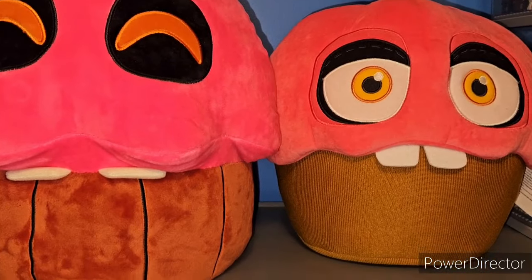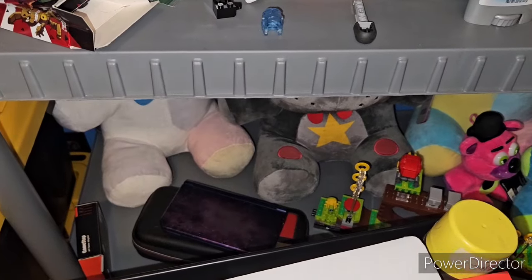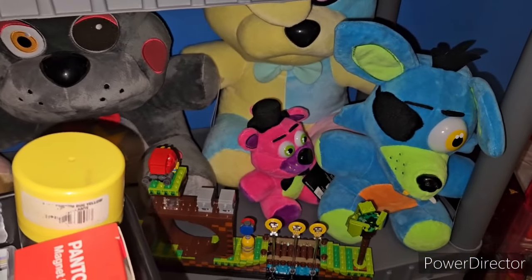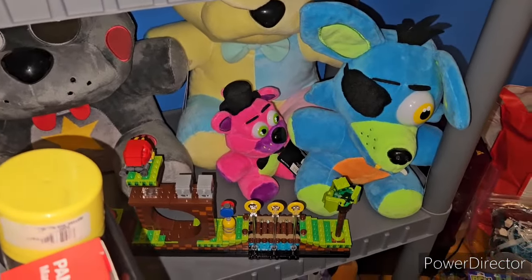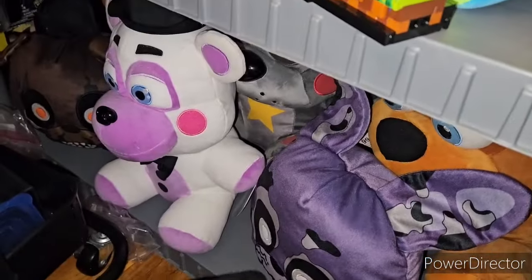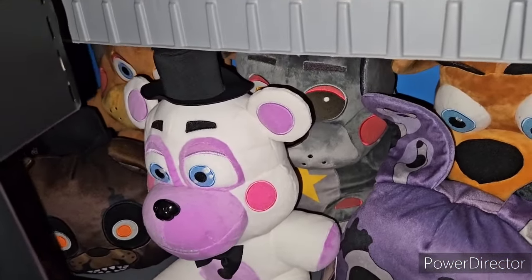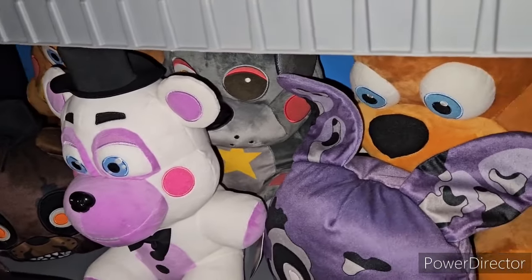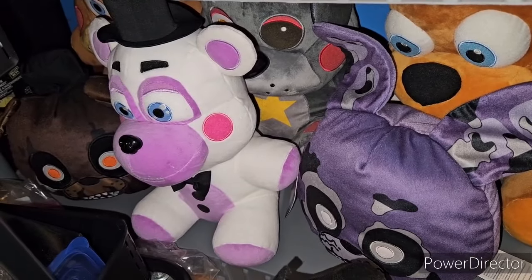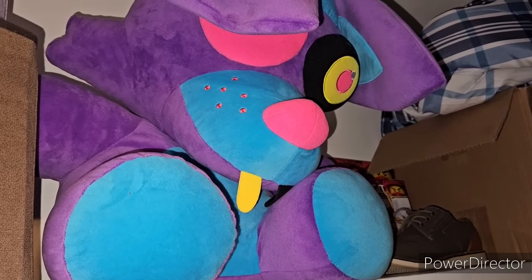This bigger shelf is a bit harder to access, but we have the two Jumbo Cupcakes over here. Down here we have some Jumbos — a Vanny, a Lefty, and Vanny again. In the Blacklight versions we have good-sized and a small Freddy. Then down here — incredibly hard to see — but we have the Bonnie Reversible Heads, Nightmare Freddy Reversible Heads, and Lefty. Rockstar Freddy is in there — you've got to trust me on that. We have Lefty and then a 16-inch or 18-inch Freddy with Helpy in the middle of the Jumbo Reversible Heads, which are Nightmare variants. Up here we have the Five Nights at Freddy's Jumbo Blacklight Foxy — the 26-inch.